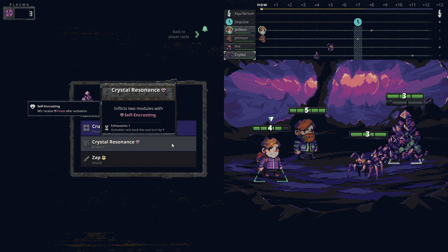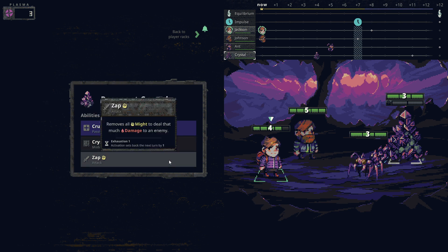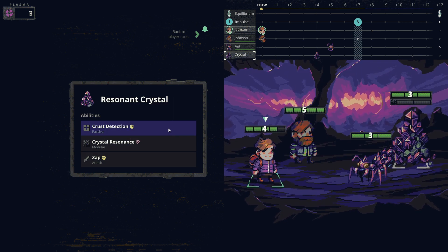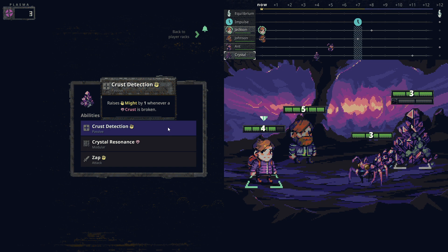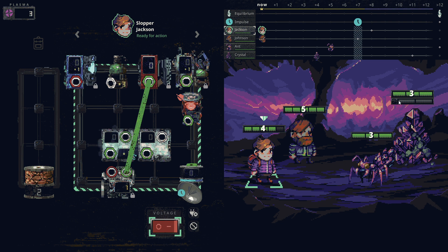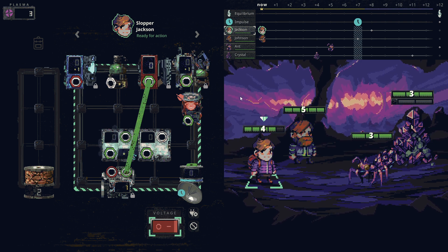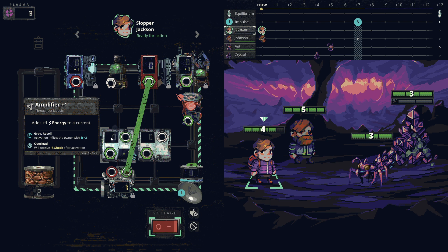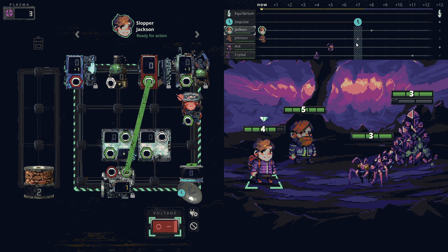Next combat involves a resonant crystal enemy. It inflicts modules with crust - activation sets them back three. It has self-encrusting meaning it gets crust after activation, so we'd need to apply voltage to remove the crust before doing anything. It has an ability called crystal resonance that inflicts two modules. The zap ability removes all might to deal that much damage. Might has a cap - the last one seemed cap-one, this one appears to have a cap of two.